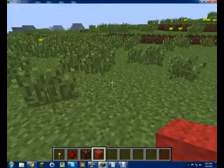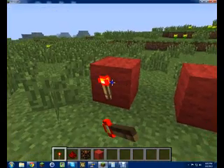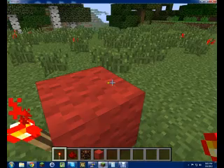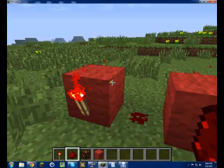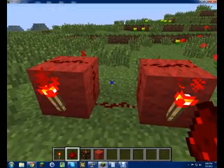So first you make two blocks like that, and then you put one redstone torch on either side of each block, like so. It's quite simple actually. And then just put redstone, redstone, redstone, redstone, and another redstone here.